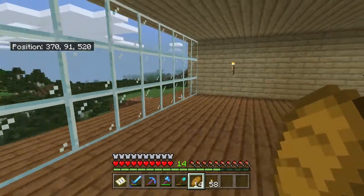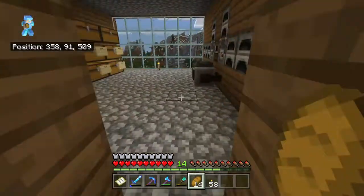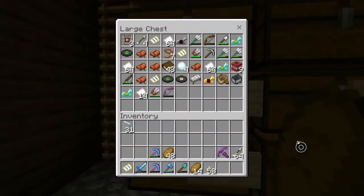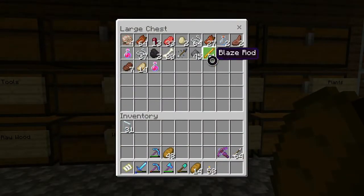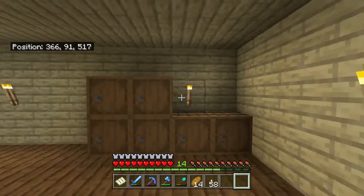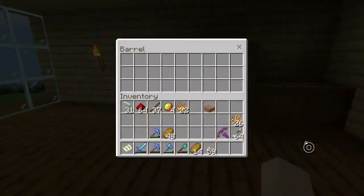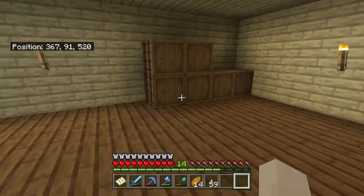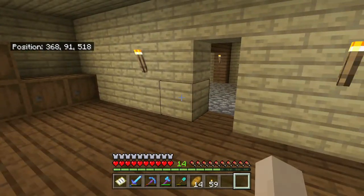So now we should probably get our equipment. We'll need a brewing stand, which I might actually have. Let's get our ingredients ready also. In this room for storage, we're also going to be using these barrels, because I really like the way they look when they're on their side. So I'm going to go make some more of these and we'll just put a square of them in right here.